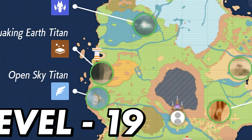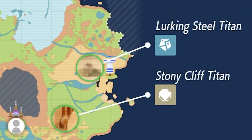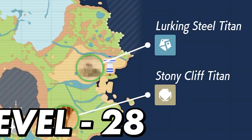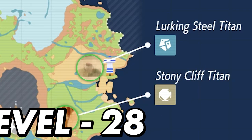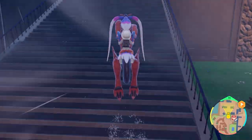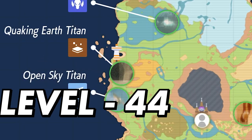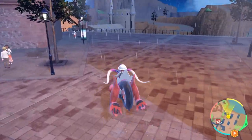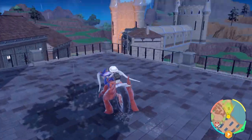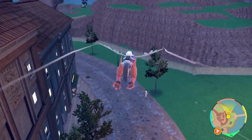The next Titan is the Open Sky Titan, a Flying-type at level 19, and the reward for beating it is the ability to surf on your ride Pokémon. The Lurking Steel Titan is next at level 28, and once defeated you gain the ability to jump a lot higher with your ride-on Pokémon, letting you get up and over bigger obstacles around the region. The Quaking Earth Titan is at level 44 and rewards you with the gliding ability, meaning you can jump from higher points and glide to reach areas previously inaccessible.